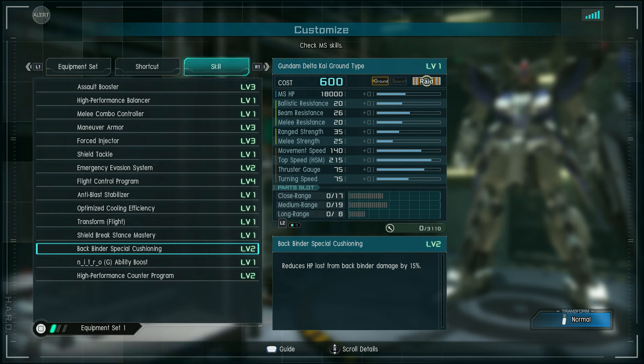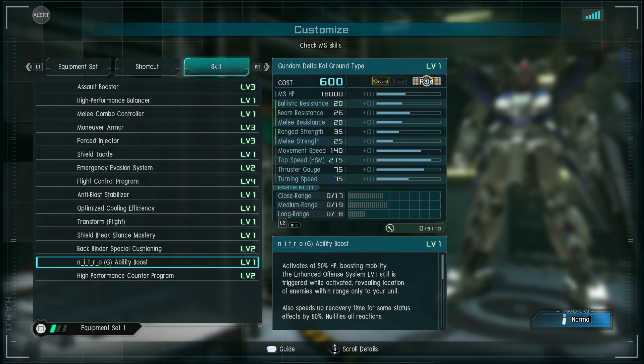Optimized cooling efficiency: thrusters' initial consumption decreased by 10% when using high-speed movement and jumping. Shield break stance mastery means you won't get stunned by your shield being destroyed. Backbinder special cushioning gives 15% damage reduction if the backbinders are hit. Nitro-G ability boost activates at 50% hit points, boosting mobility. Enhanced offense system level one is triggered while activated, revealing the location of enemies within range only to your unit, speeding up recovery time for some status effects by 80%, and nullifying all reactions except stagger from cumulative damage at point of activation.